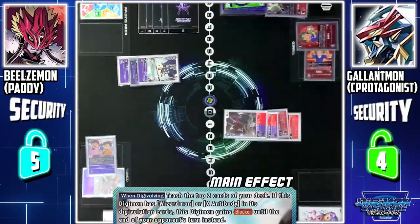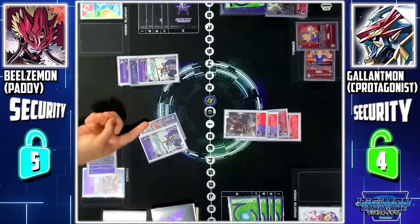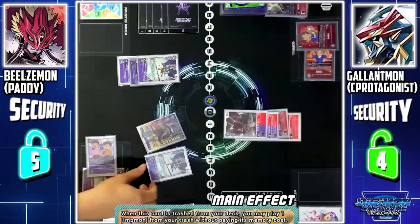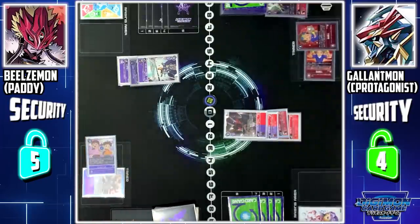Wizardmon X skill — when digivolving, I can trash the top 2 cards of my deck. Since I trashed a Wizardmon, I can play back 1 Impmon from my trash back to my field. I'll play back Impmon.